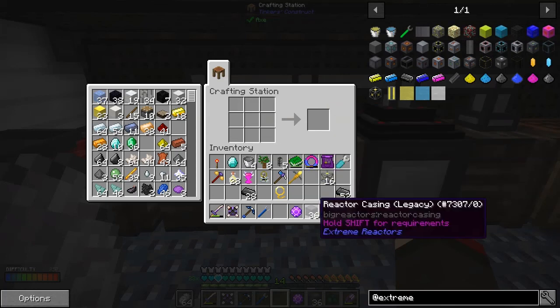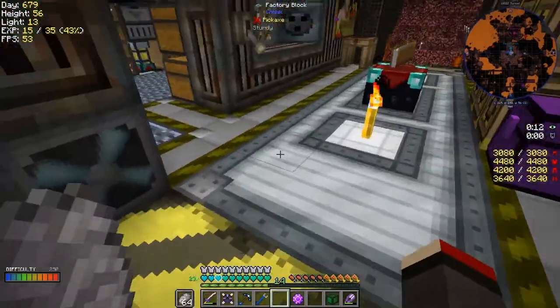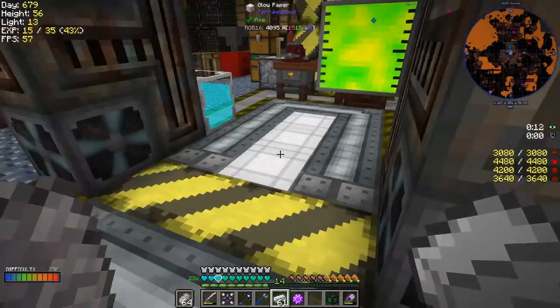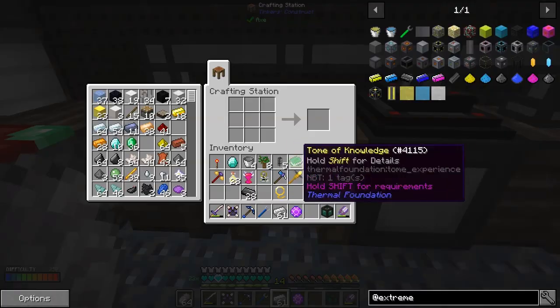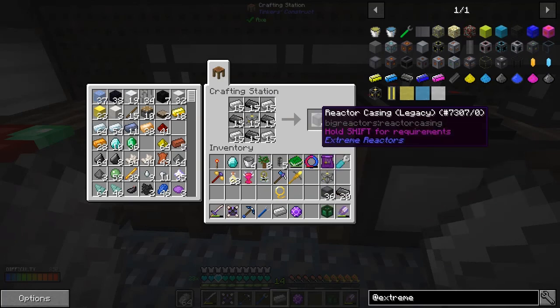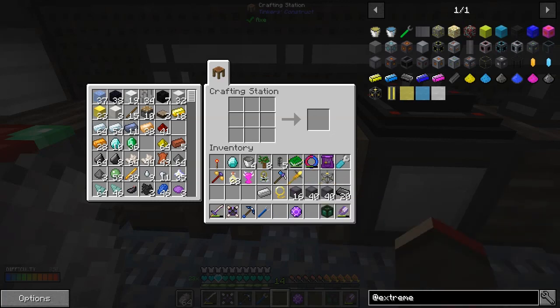It might be enough - if not, it's dead easy to get some more and it's fairly fast too. I should really build another smelter. 36 plus 15 times 4 - so that's 40. It'll be 80. We're probably short of about four - never mind, I can sort that out. Let's go and get some iron.